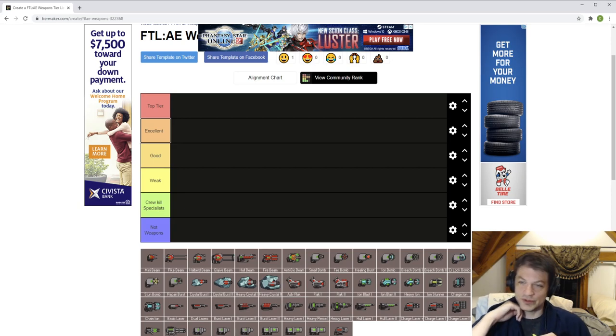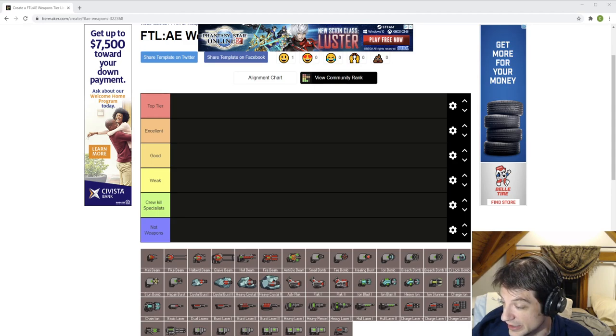A quick side note on weapon power for the boss ship: in my last 35 runs my average was 6.8 power in weapons — probably around seven. If you don't even have four weapon slots, or you're a boarding ship, you might be a little under that. But generally, yeah, just under seven is about right.